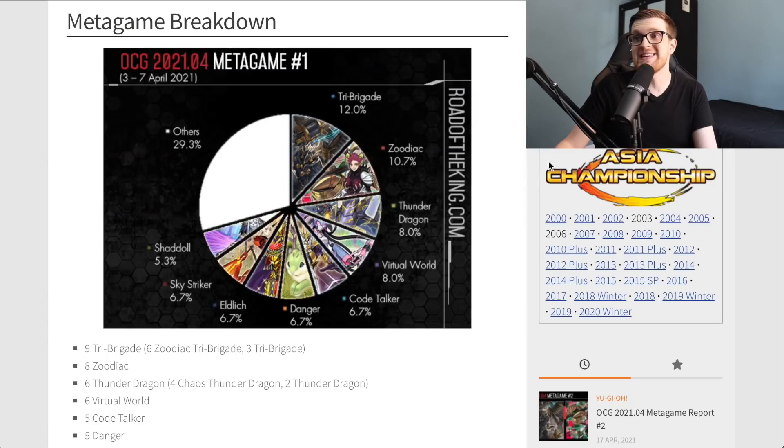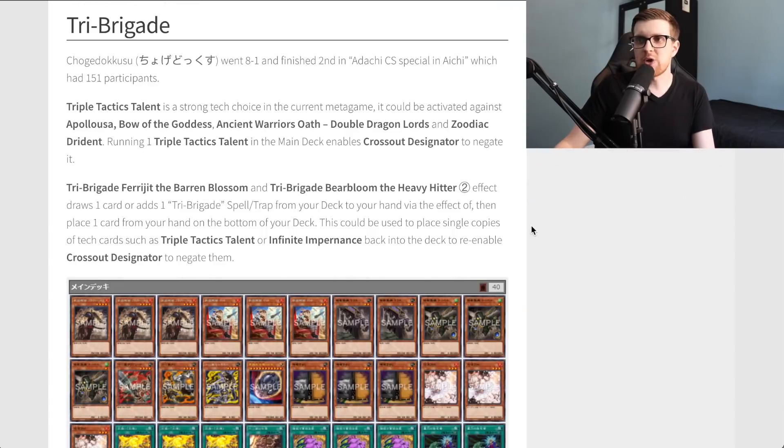Moving on to the next metagame breakdown — this is the following week, April 3rd through 7th. Tri Brigade is still at the top at 12%, Zodiac at 10%, Thunder Dragon coming up at 8% along with Virtual World. Choge Doksu went 8-1 and finished second in a tournament with 151 participants.